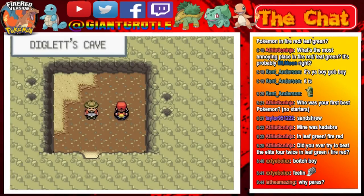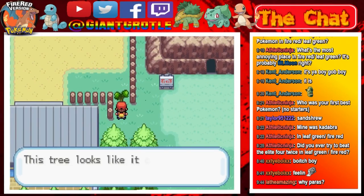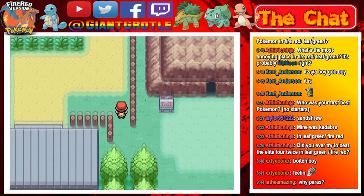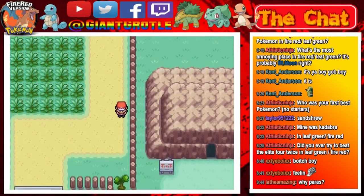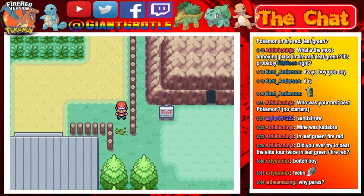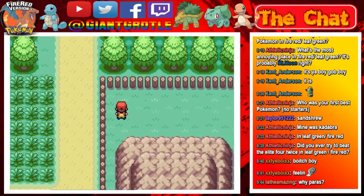We didn't run into a single Diglett or Dugtrio — the repels worked. Here we are on the other side. If we use Cut on this tree we can get back to Pewter City that way. There's also a Pokémon blocking the path back, but it'll be a while before we return to Mount Moon. I think there's an item around here somewhere.